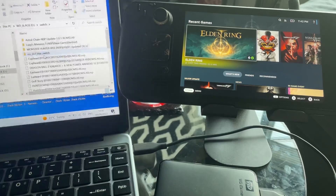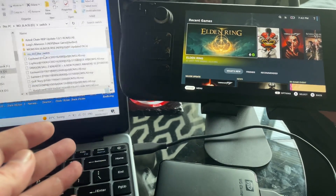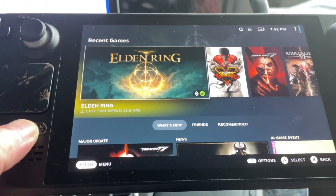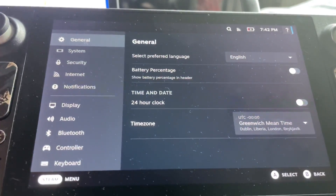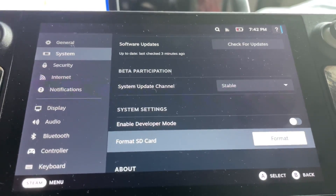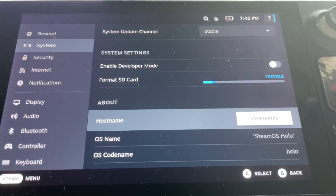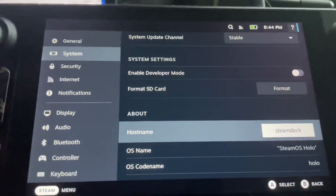The first thing you need to do is grab the Steam Deck and hit the button on the bottom left. Go to Settings, then System, and scroll all the way down to Format SD Card. Format the SD card, confirm it, and wait until it formats.